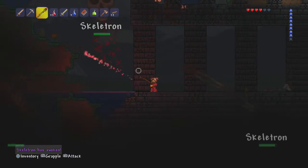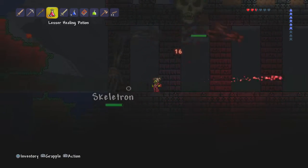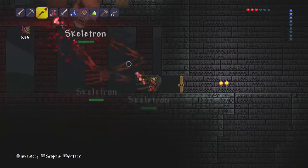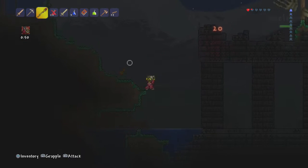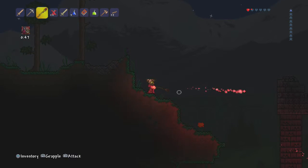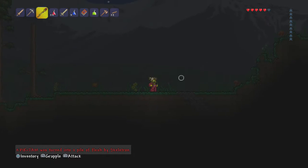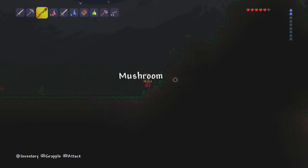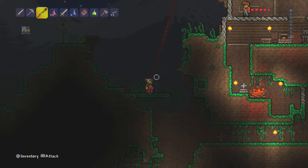There we go — Skeletron! Oh my God. Right, so we've just got to run around. And then we'll have some of that as well. Oh, he's quite hard. Oh my God. I think I'm going to die — I don't think I was properly equipped for this. Let's try and run away a little bit, hopefully he won't come after us. Is he going to come after us? Okay, he's coming after us. No, I'm miles away. What the hell?!